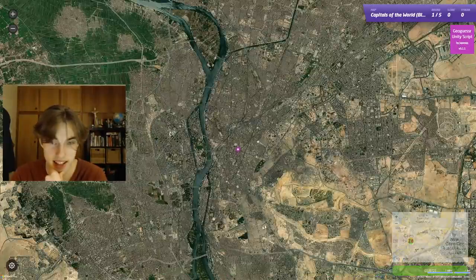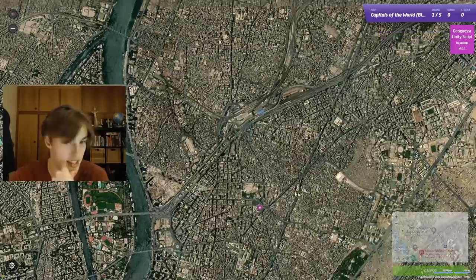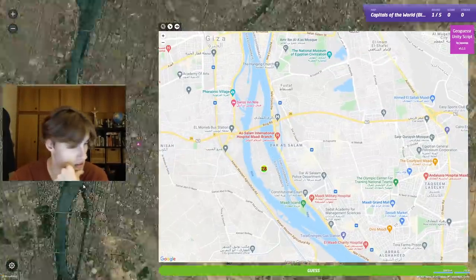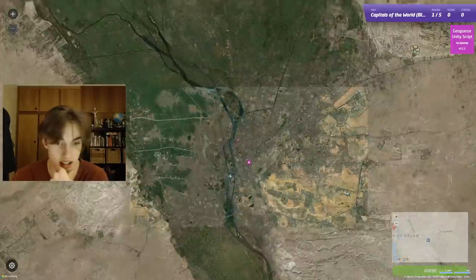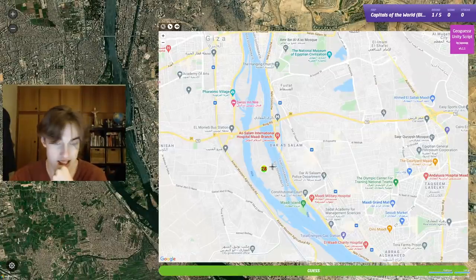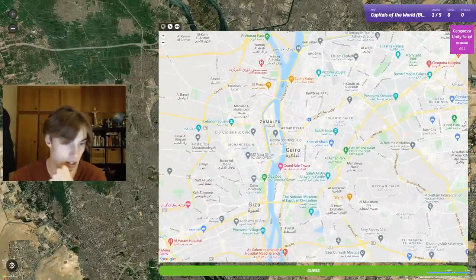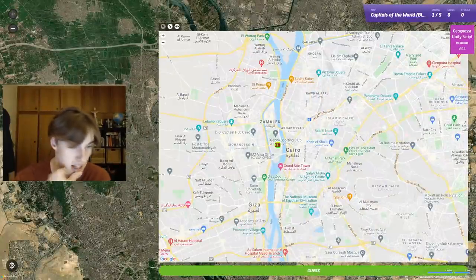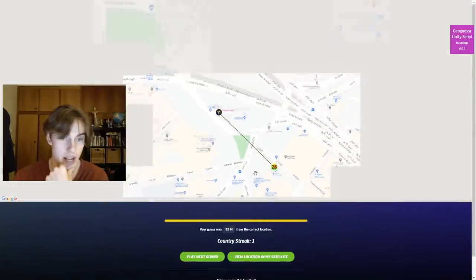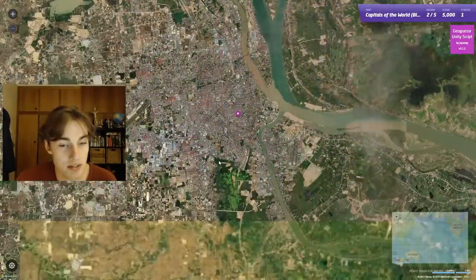I'm pretty sure this is just Cairo looking at the shape of the city. We can open up the satellite image but that would definitely be cheating. Do we have this kind of shape here? Not entirely the same shape... wait, yes it is — because we can see this island. So this is where we are. The pink dot is up near this island over here, so we are in like downtown Cairo, pretty sure. And we're 85 meters away — a 5k to start us off!